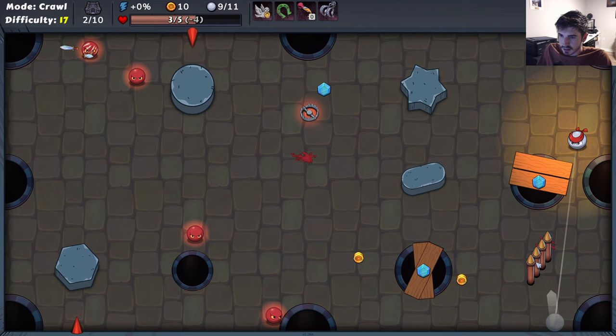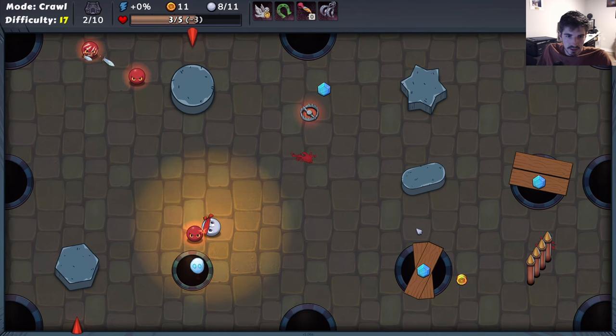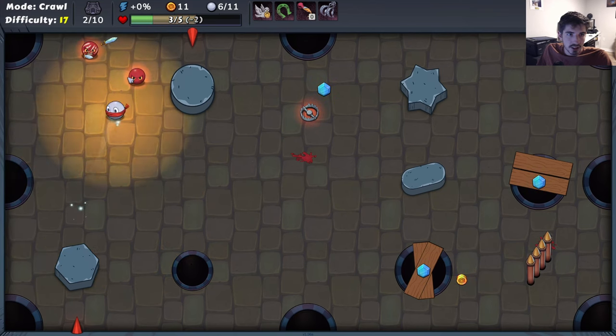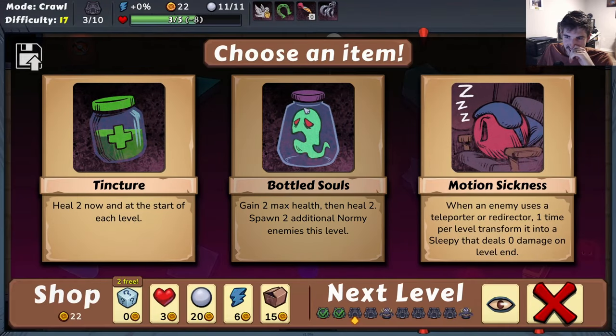We get the kill, but then the spike got us - so you still keep your killed enemy but then you go back to where you originally were. Not ideal, but we can work around it. Take another easy hit, just a real soft little bump here. Two more guys, seven shots left - should be easy money. Can we get it? The double! Love it.